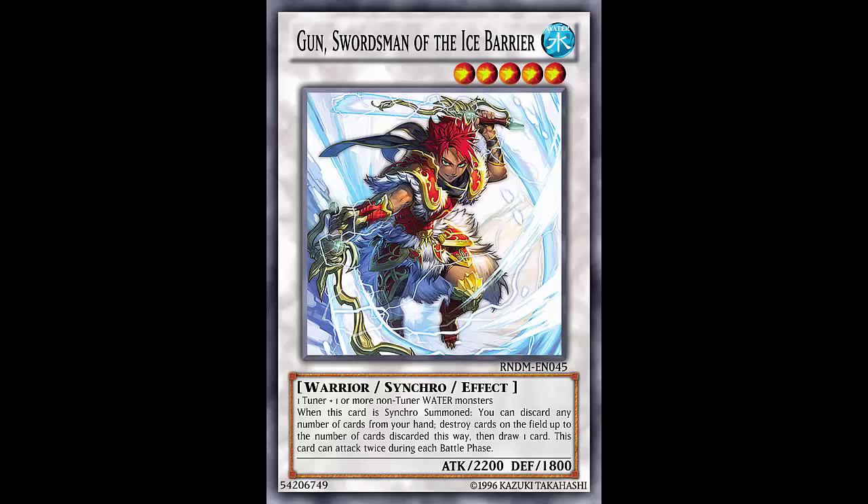This card is Gun Swordsman of the Ice Barrier. I don't know why his name is Gun when he clearly uses swords — he's a Sergeant Ice Barrier — but okay. It's a Water Warrior Synchro Effect Monster, Level 5, 2200 attack, 1800 defense. Stats are not bad at all. It's made with one Tuner and one or more non-Tuner Water monsters, so it's not generic. Easy Synchro 5 especially in LCG where you have Diva — summon a Marksman, bam.